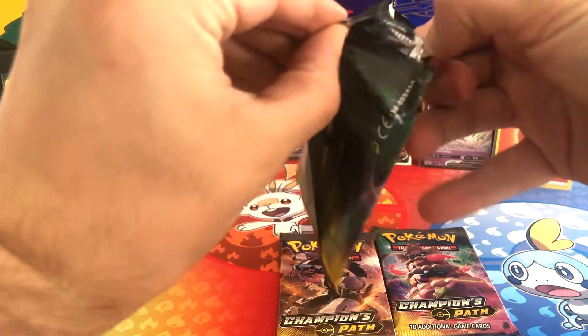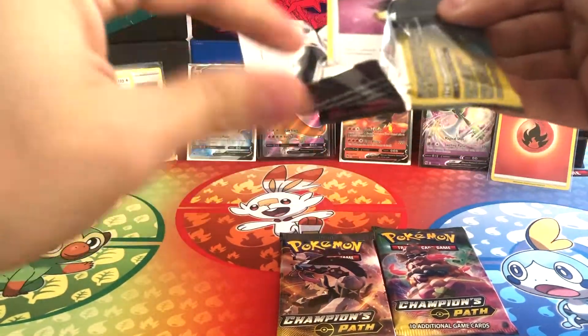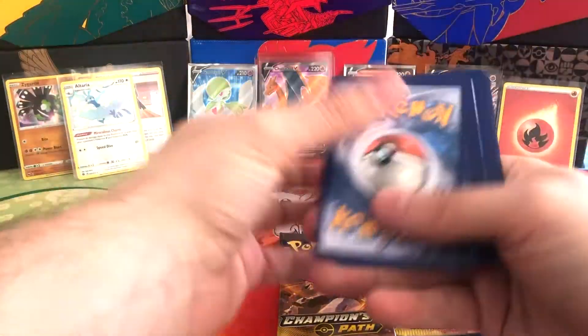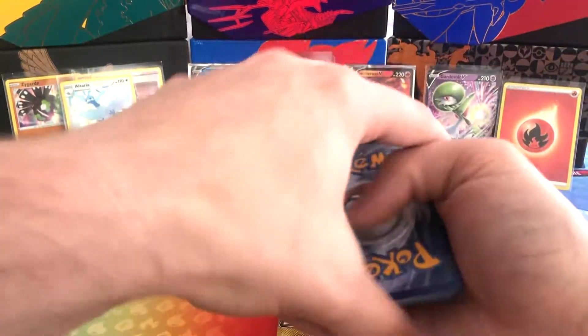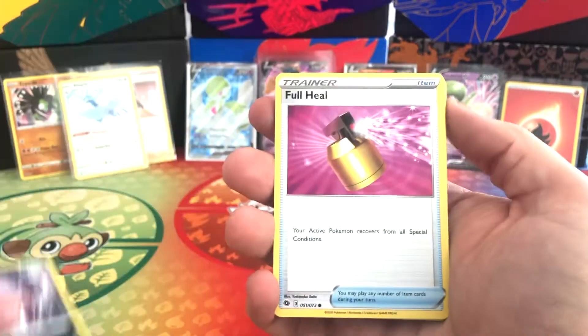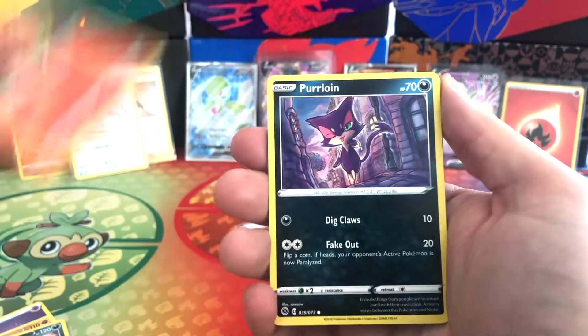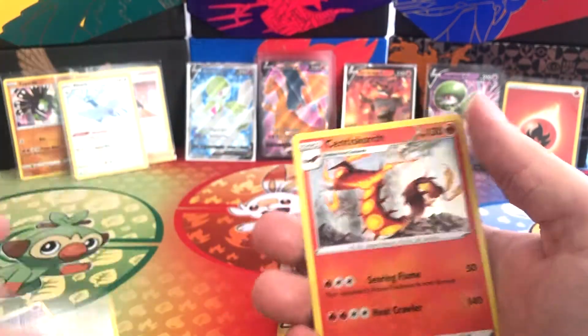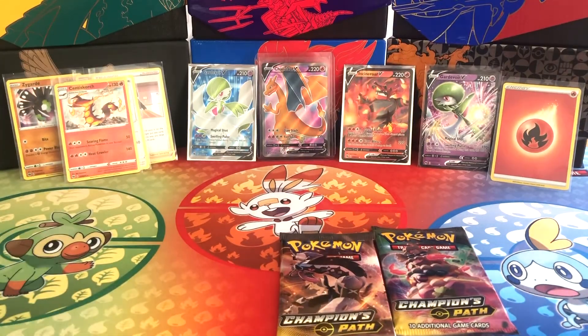We've got two Alcremie packs left and an Obstagoon 205 pack. Be very careful just in case there is a Rainbow Rare Charizard hiding within one of these remaining packs, which would be epic. Pack 8: Psychic Energy, Machoke, Piers, Malamar, Full Heal Trainer card, Sizzlipede, Purrloin, Ekans, Potion, Reverse Holo Rotom Bike, and a Centiskorch Holographic. No worries — we've got two remaining packs still.